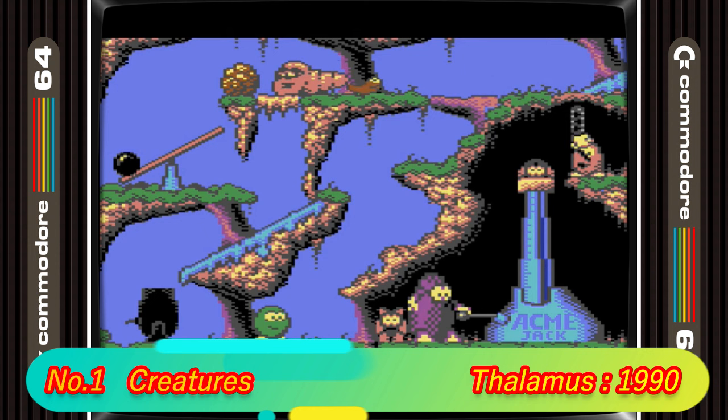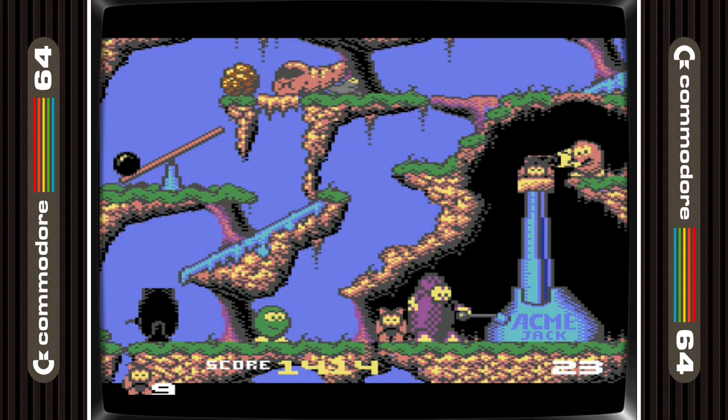And now in 1st place we have Creatures. Creatures is one of the best C64 games ever made, and it really led the way in terms of gore. In lots of other gory games it was a bit hard to make out the gore, but there's no confusion in this game with your little mates being blown to bits, squashed, chainsaw deaths — this game has it all, and the graphics are great.